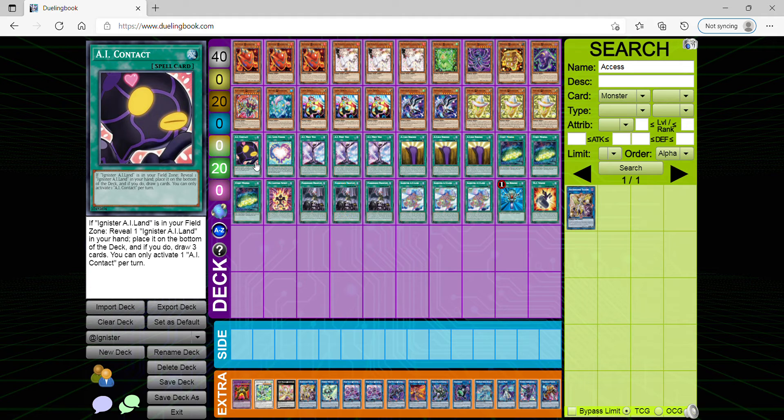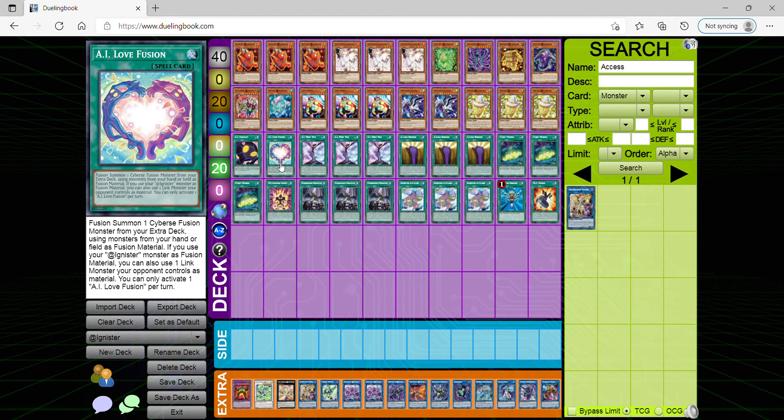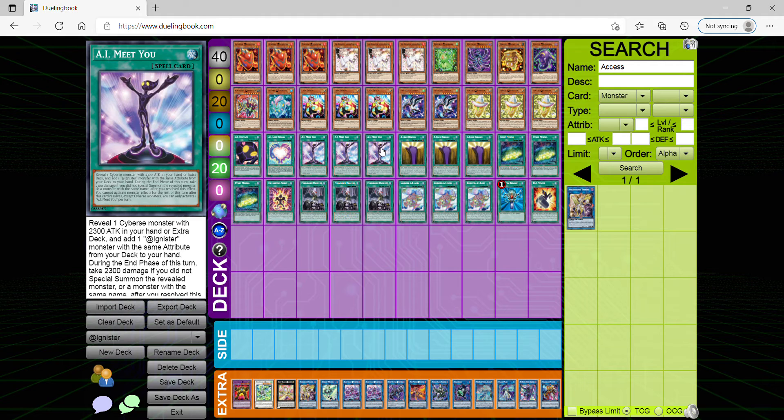I Love Fusion helps you get around certain monsters, plus gives you an extra fusion — an extra summon by fusion summoning — because it also says you can use one of your opponent's monsters as well, as long as it's a link monster. I-Meet-You is another consistent card, although you have to reveal one card.